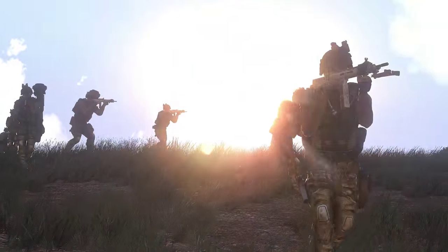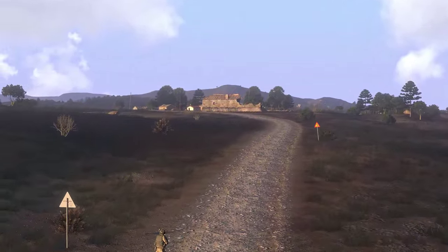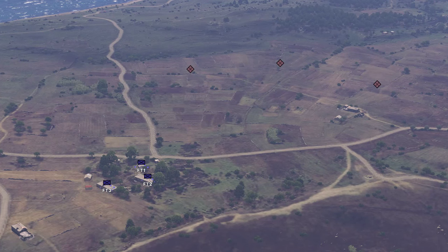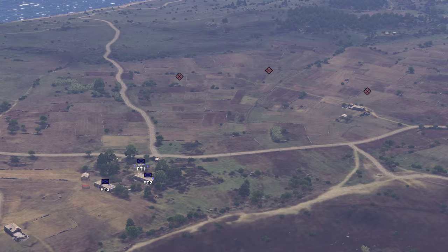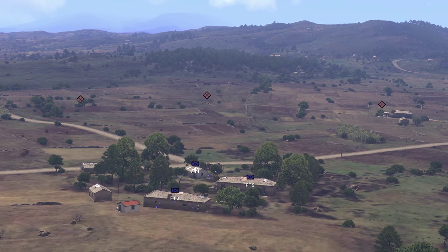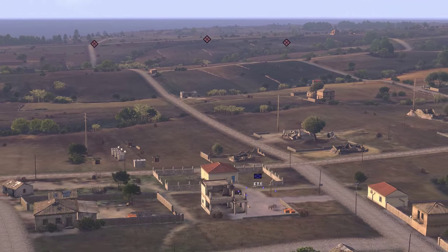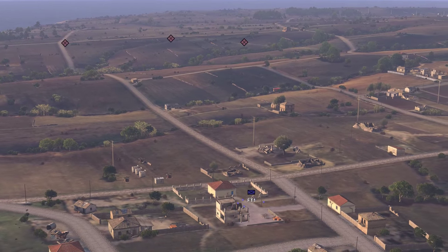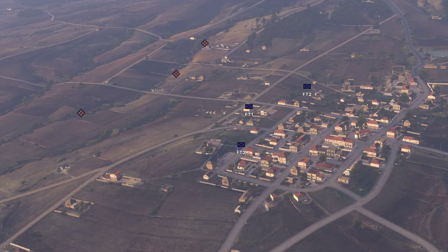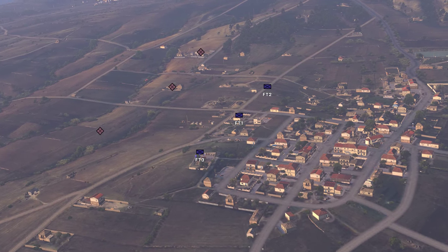The second aspect to consider is the terrain available for your defense. If you have mobility, you'll want to seek out a piece of terrain that gives your team the best possible advantages while simultaneously posing the toughest challenge to the enemy. A village surrounded by open ground is a good example. The buildings of the village will provide cover and concealment, while the enemy will be forced to attack in plain sight. Having good visibility of the area surrounding your defense is important, as you'll want as much advance notice as possible to react to enemy movements. This is particularly important if you're being attacked by superior numbers. Being able to flexibly shift your defenders around in response to the enemy's movements can help to concentrate your defenses where they're most needed.